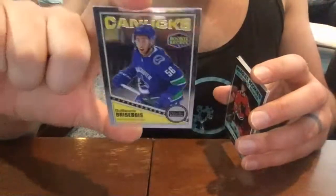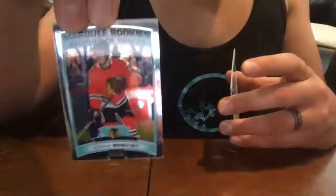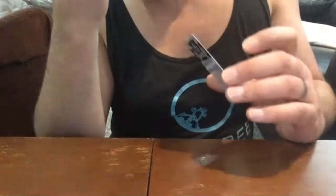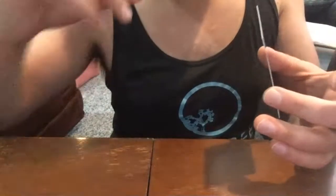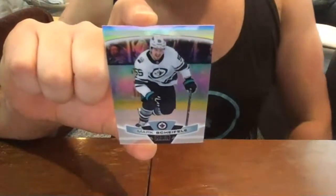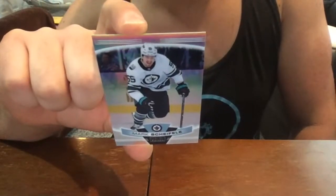Pack number two: Guillaume Brisebois retro rookie — Vancouver; Adam Boqvist base rookie — Chicago Blackhawks; Auston Matthews base — very nice. Then this was cool — they did some short prints this year, some Easter eggs. There's one called pond hockey where the background looks like a pond — those are super rare. This one here is the all-star game uniform variation: Mark Scheifele all-star jersey rainbow variation. That's super cool — two packs in, not bad.